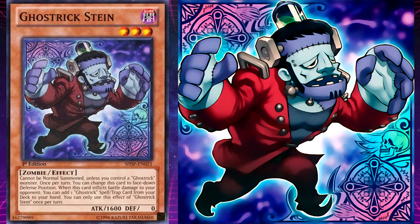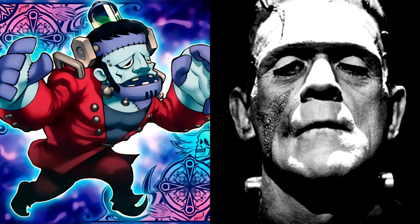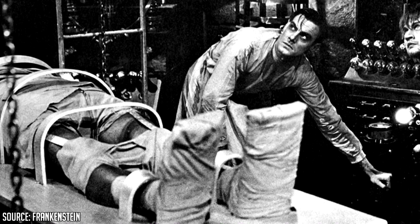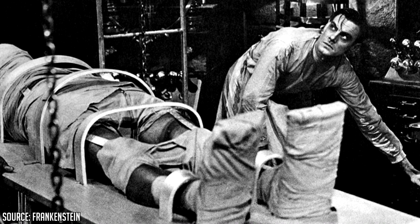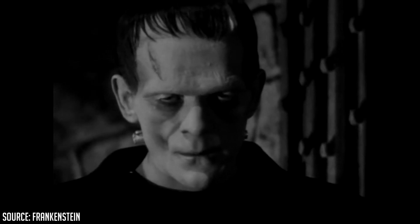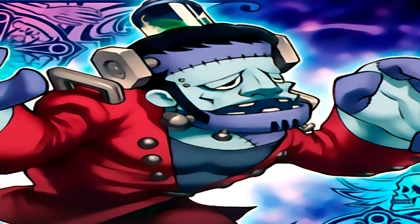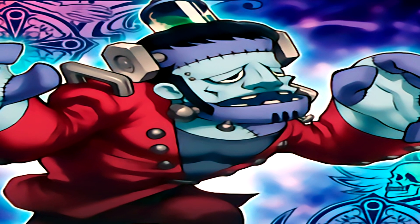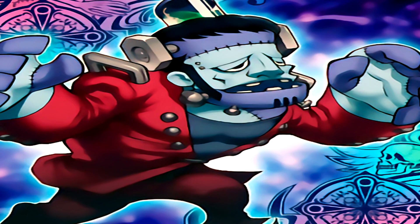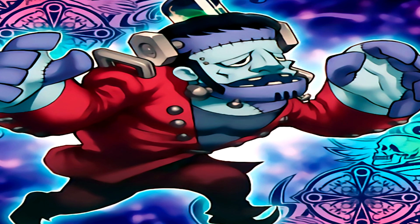Ghost Trick Stein's effect is: when this card inflicts battle damage to your opponent, you can add one Ghost Trick spell or trap from your deck to your hand. This monster is based on Frankenstein's monster from Mary Shelley's 1818 novel. A scientist known as Frankenstein wanted to create life, stitched together harvested human parts, and harnessed a bolt of lightning to kickstart the creature's heart. Unfortunately, the creature horrified him so much he fled. The creature wandered the land with no idea of who it was, eventually grew violent, and the villagers formed a mob to hunt it down — thus garnering the name Frankenstein's monster.